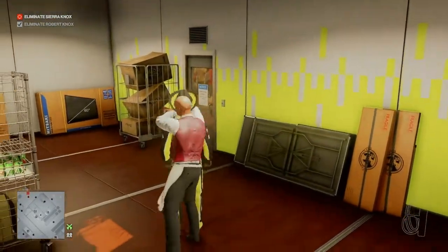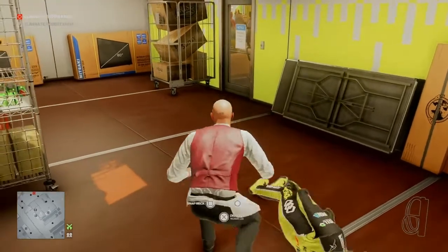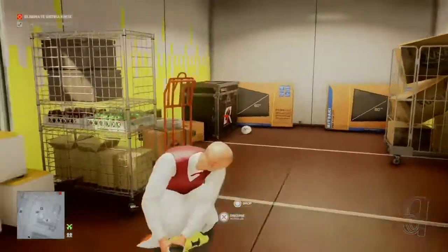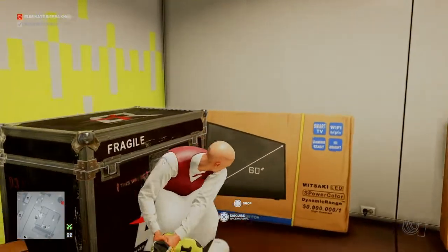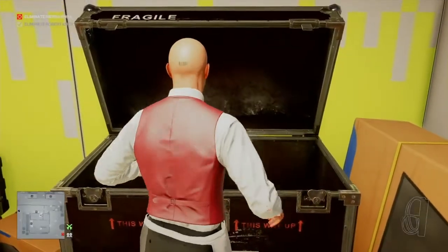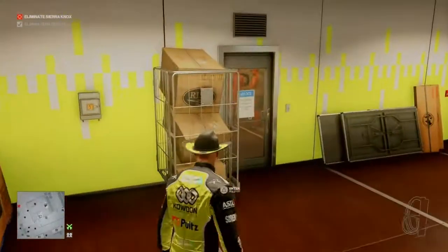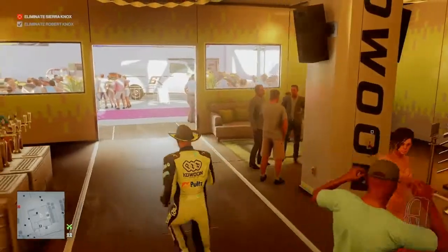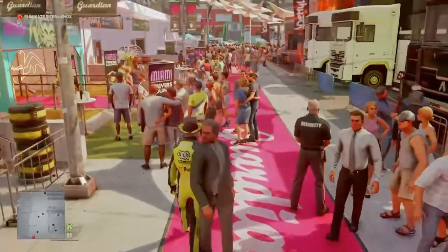Follow him into the building, get behind him, and render him unconscious. We're going to hide his body with the waiter in the crate at the corner of the room and take his outfit. This is a pretty good outfit — there are very few enforcers to it — so we can now run straight out through the building into the paddock area.